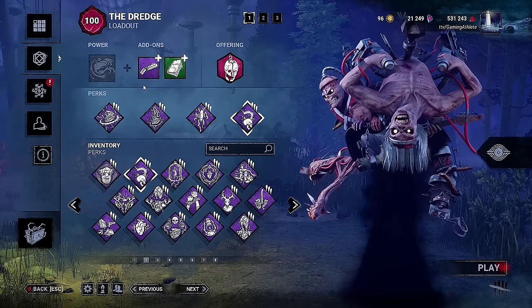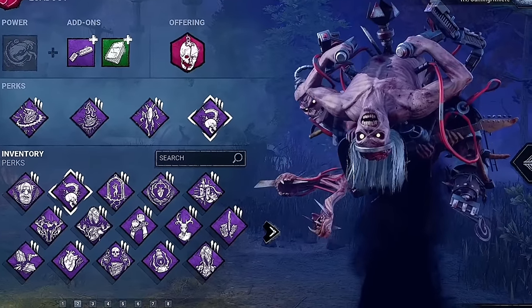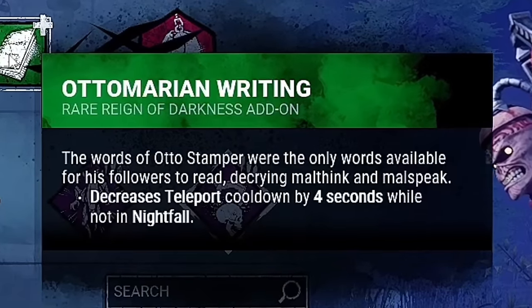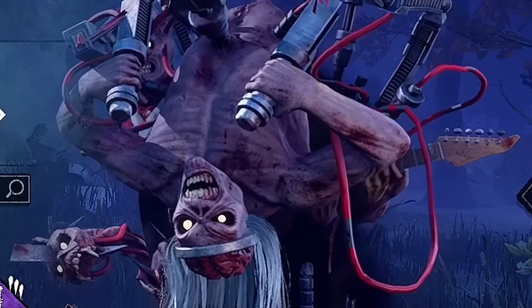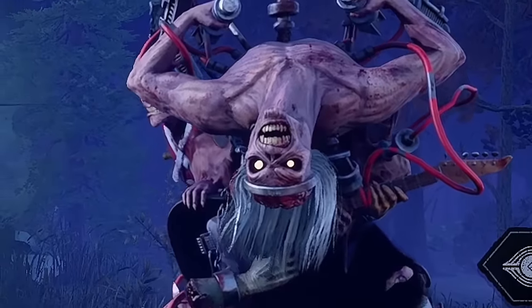For our first add-on, we will be using the Boat Key. The Boat Key will increase your daytime teleport speed by 25%. This add-on is amazing for map traversal, allowing constant pressure on survivors map wide. Our second add-on will be the Automarian Riding. The Automarian Riding will decrease your remnant cooldown speed by 4 seconds. This add-on is my favorite on Dredge and, in my opinion, its best. The remnant is the Dredge's strongest tool, and this add-on allows you to take full advantage of it.